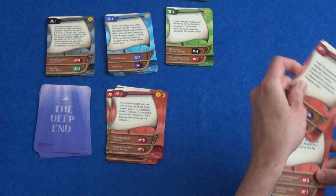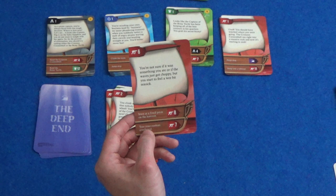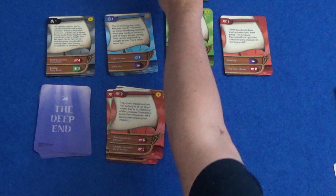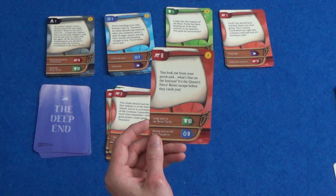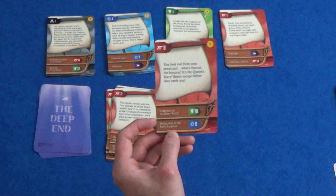You're not sure if it was something you ate or if the waves just got choppy, but you start to feel a wee bit seasick. I can stare at a fixed point on the horizon or toss your cookies overboard. Let's stare at a fixed point on the horizon. You look out from your perch and what's that on the horizon? It's the Queen's Navy. Better escape before they catch you — leap over to the Briny Turtle or swing over to the Salty Sapphire. Since we haven't been there yet, let's go to the Salty Sapphire, blue number 9.